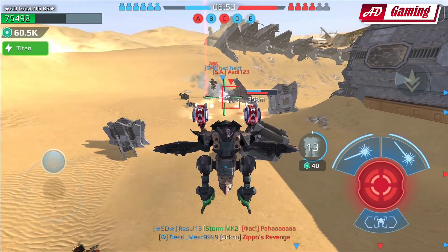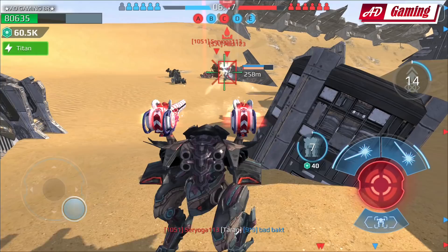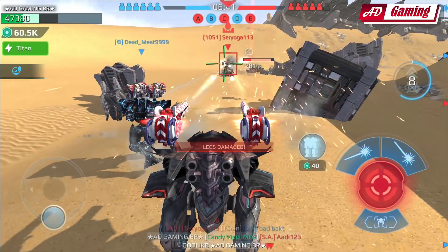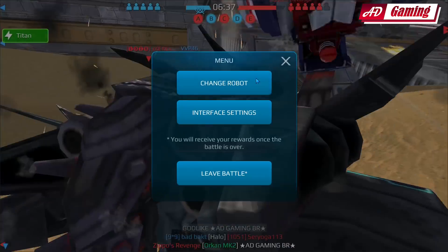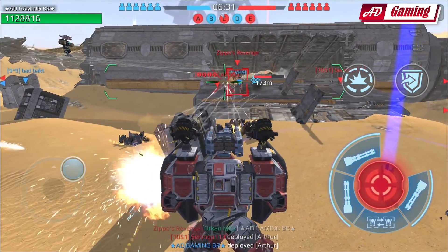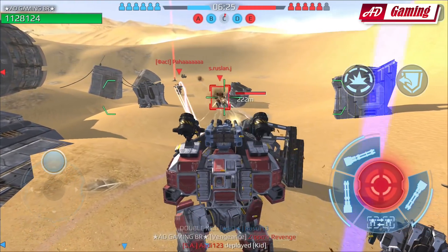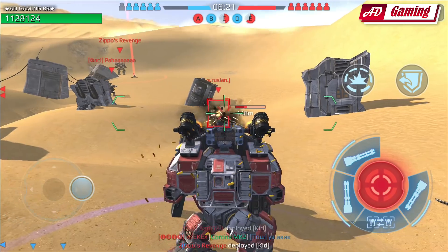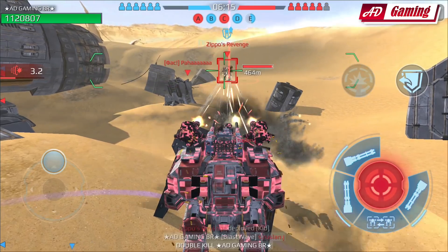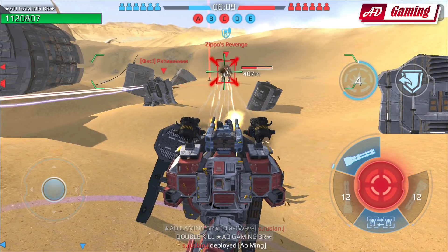Luckily I have teammate support next to me. There's a Haichi and an Inquisitor in front of me. We killed the Haichi and now the Inquisitor is going to be dead in a second. This was the time I wanted to spawn the titan, but they killed me anyway. Now I'm spawning with the Arthur. The Commio will be dead — he's done. There's a Leech in front of us, but he cannot do anything.